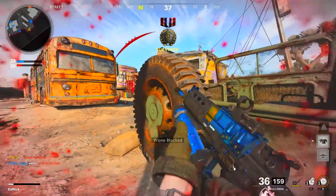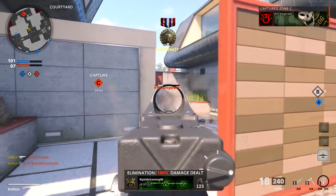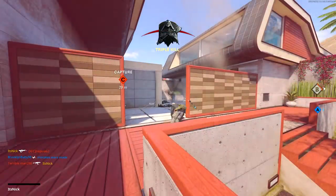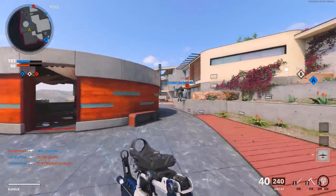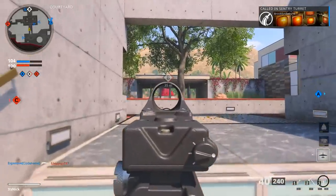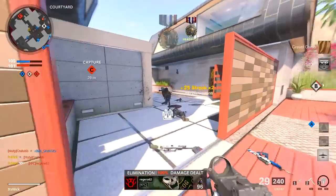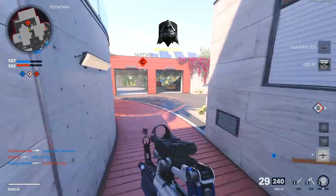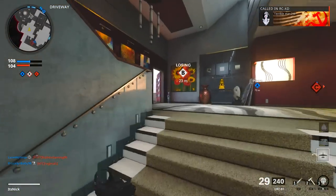The first thing I want to talk about is changing your button layout. We're not going to talk about sensitivity — that's more personal. But if you're playing with a regular PlayStation 4, Xbox One, or PlayStation 5 controller without back paddles, think about switching to Tactical Flipped or Stick and Move Flipped. Tactical Flipped lets you drop shot while still remaining accurate, pressing down on R3 to drop shot and making yourself a very hard target to hit.